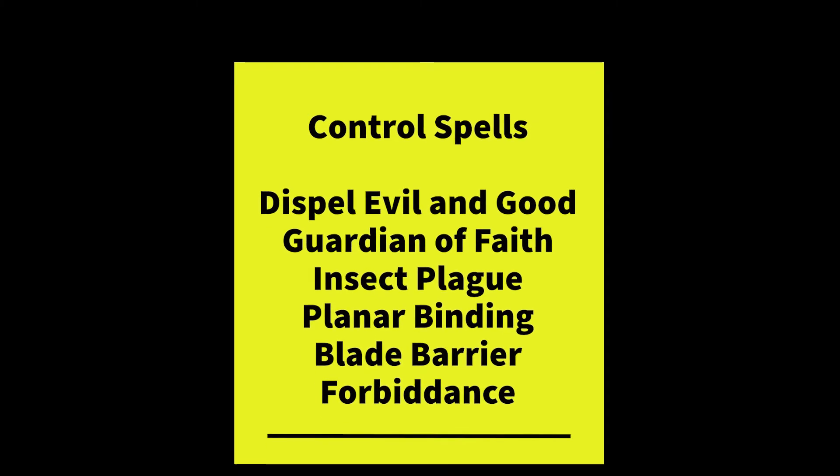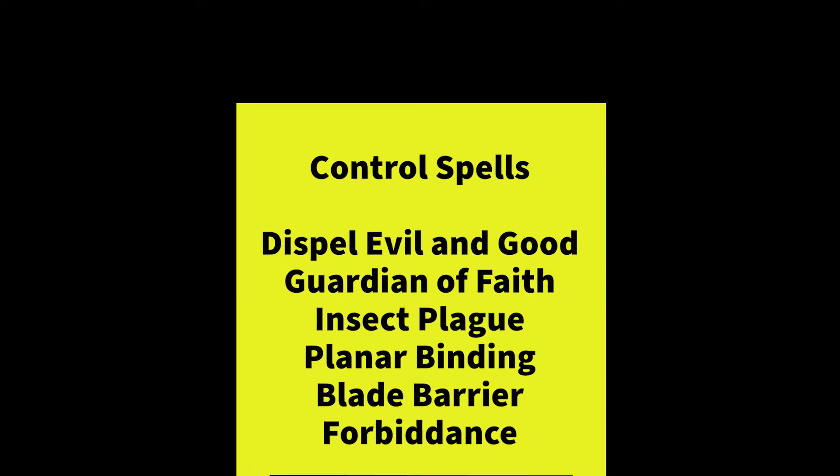Moving to control spells, the first is Dispel Evil and Good, a fifth-level spell. It's a multi-use, mostly defensive spell. The defensive portion only works on yourself so you can't twin it, but it is versatile — you don't need Lesser Restoration or Dispel Magic to undo fear, charm, or possession; you can use this spell on others for those effects. There's also a control element where you can banish an undead, elemental, fey, or celestial back to their plane. Just on its versatility alone, it's a fantastic spell for sorcerers, even if you can't use Heightened Spell, Twin Spell, or Distant Spell on it.